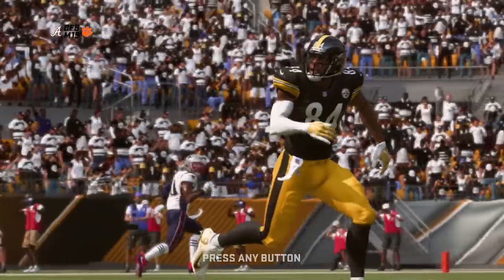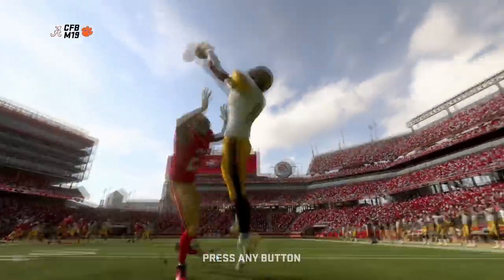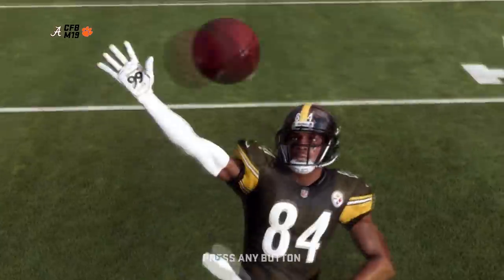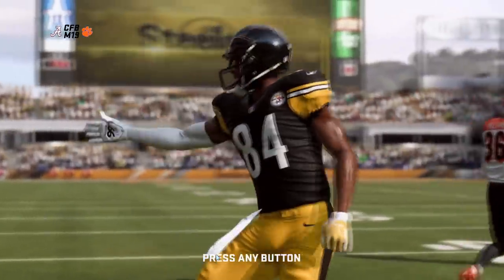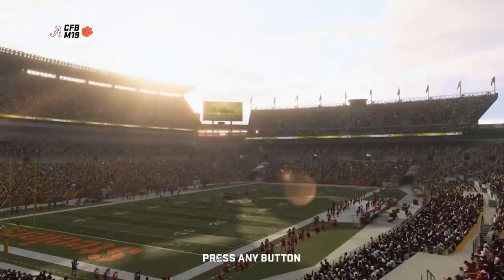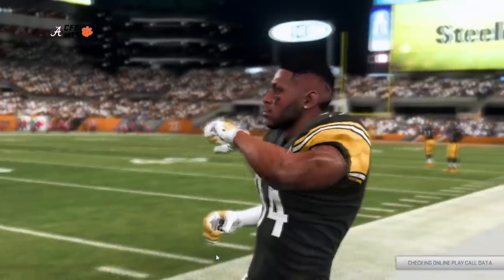I figure I could just have Alabama and Clemson play and get somewhat of a Madden simulation for how the college football championship is gonna go. But I figured you guys actually want to see what these player models look like with the jerseys. So I'm gonna play half with Alabama and half with Clemson, and through my elite 100 ebook game we're gonna crown the unofficial official national championship winner.